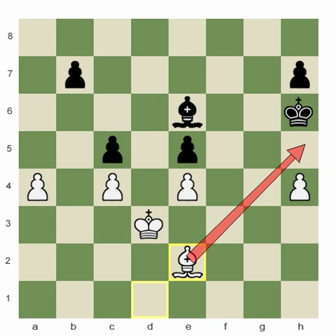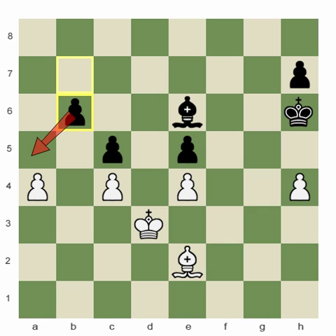Black had played b6, which would have been a good move because it stops a5 from happening, thus fixing three pawns on the light squares. And let's say White played bishop d1 and just continued to be stubborn.